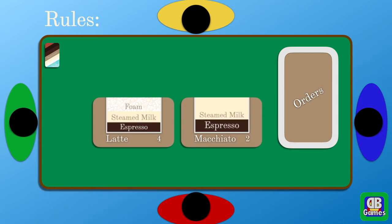The other thing to remember are the two rules that apply to all of the games. The first one is that the orders must be filled in order. For instance, you have to put an espresso card down first for both of these, then a steamed milk card — that would finish up the macchiato — but then a foam card for the latte. You can't start with the foam or the steamed milk; you have to start and go up in order.